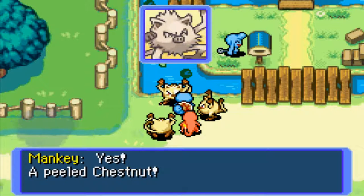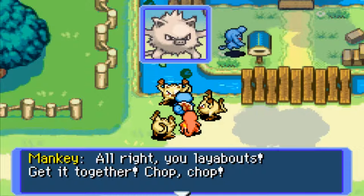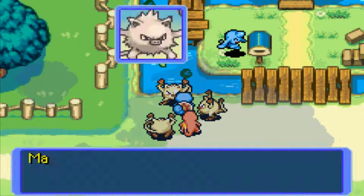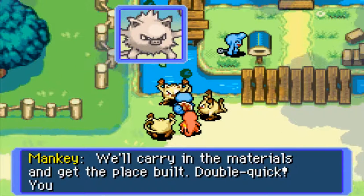If you don't give it to them, I think they'll attack you — I don't think they'll hurt you or anything, but they'll attack you or something. 'A peeled chestnut? Yes, a peeled chestnut. All right, you layabouts, get it together, chop chop.' Supplied with another peeled chestnut, the Mankey gang got motivated and returned to work on the rescue team base's renovation. As a result, the rescue team base's completion moved a little closer.